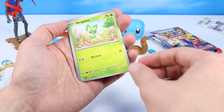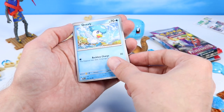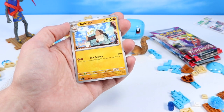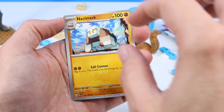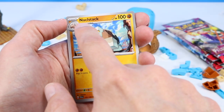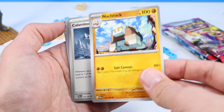Another Noibat. Sprigatito — I have such a hard time saying that. Quaxly — we're getting some starter Pokemon right now. Charcadet. Neclacstack — oh, that one's really Minecraft-esque, isn't it? That one's really cool, it's like a bunch of Minecraft blocks in a Naclistack. I've got to know more about this one.